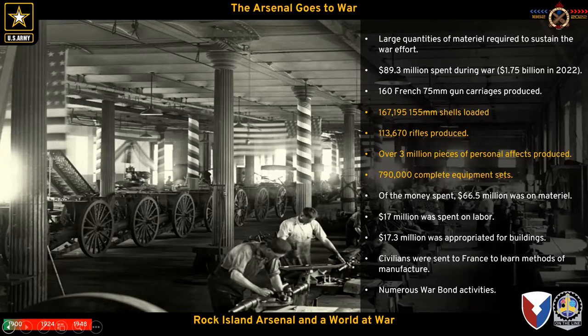A lot of the large pieces made were French 75 gun carriages. At one point civilian workforce was sent to France to learn how to make recoil mechanisms for the French 75, bringing that knowledge back to start mass-producing replacement parts. Rock Island Arsenal became known for its ability to reproduce air brakes, recoil mechanisms, and recuperators — all coming out of that mission to France.